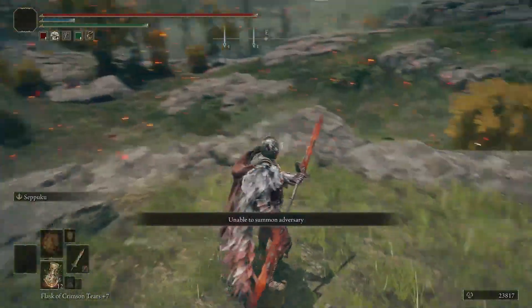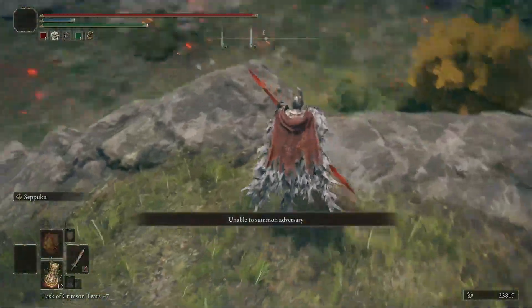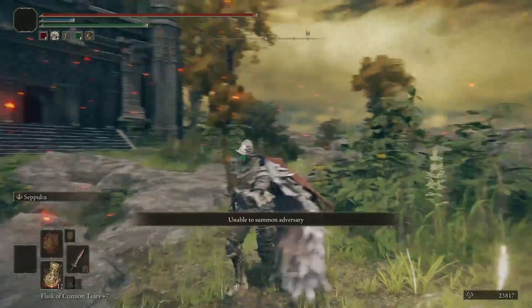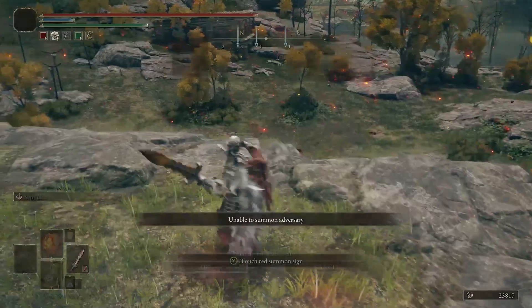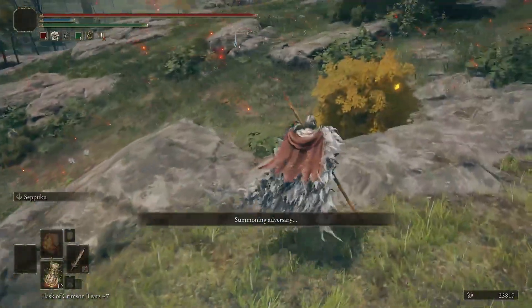There's honestly not too much to this build. This is a very, very low IQ required build. You just stack poise, walk up in their face, and pretty much press R1 and you'll typically out-trade almost everything except another bleed build.